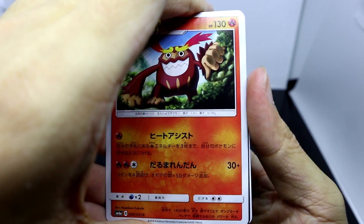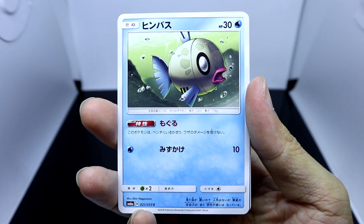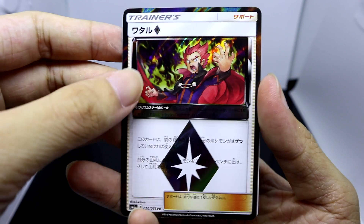Final pack, final five cards: Darmanitan, Trapinch, Feebas... wait a minute, what is this?